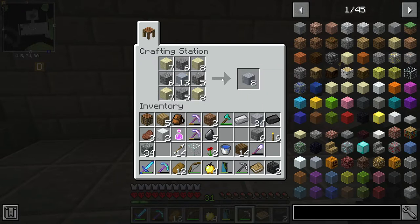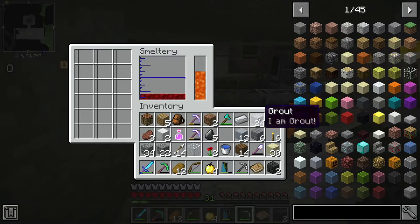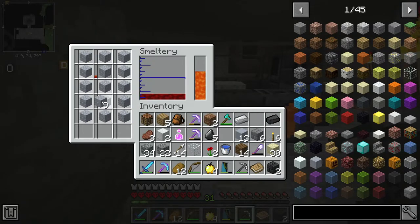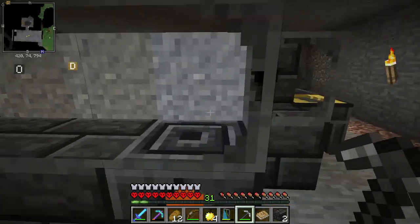I'm going to make 24 because it's used for a lot of stuff in this mod. I wasn't sure if you could smelt this in the smeltery, but it actually does work — so let's go ahead and smelt it in here.